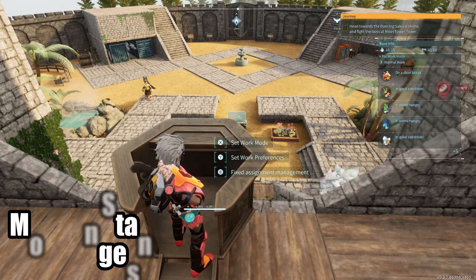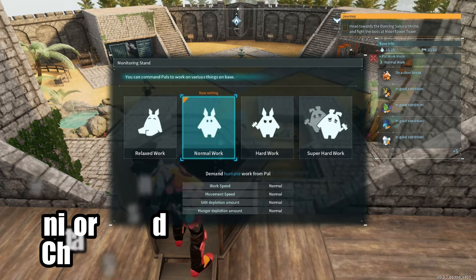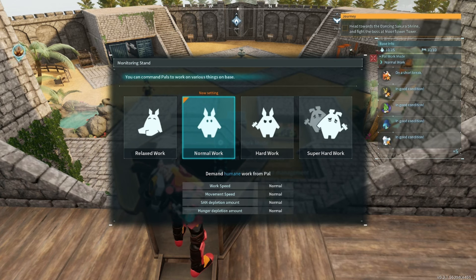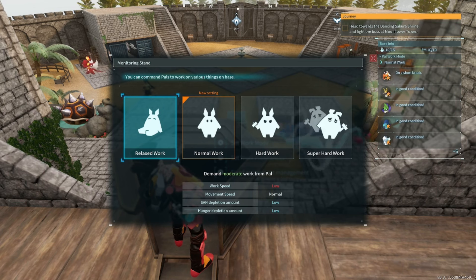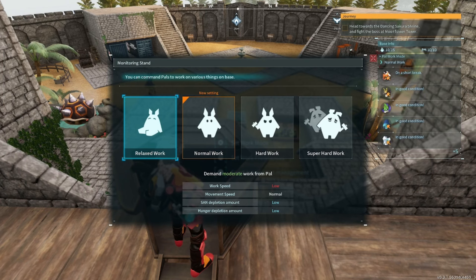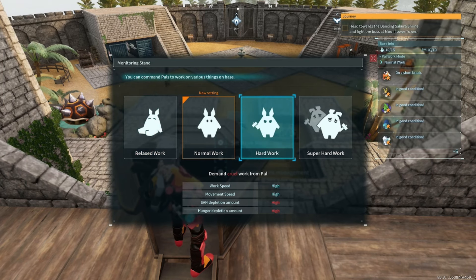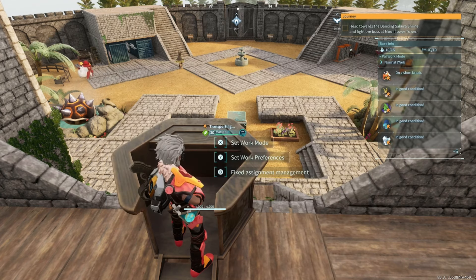First, we all know the monitoring stand, but something you might not have noticed is that when you hop into your Palworld after a while, the game may have changed your work settings by accident - suggesting hard work or relaxed work. This is a little bug, so just make sure you go back and set it to your normal work setting.